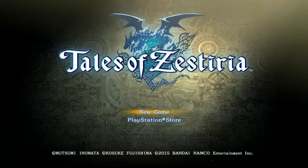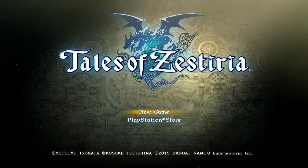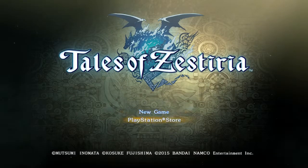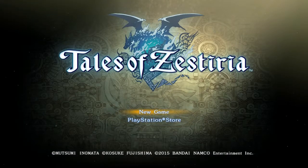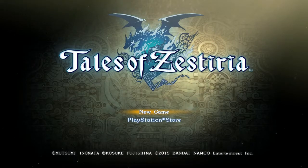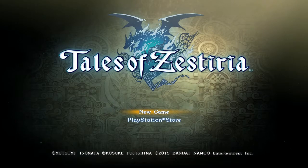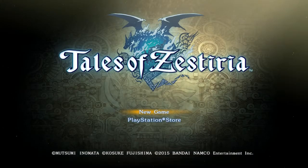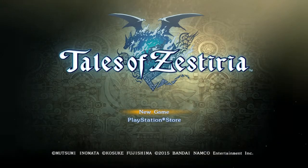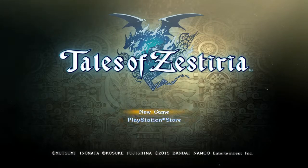Quick thing before we start. This is the PS4 English version of Tales of Zestiria, all in English. I'm not using Japanese audio or anything like that. When I first booted up the game, it asked if I wanted Japanese or English audio, and I chose English so I can understand what they're saying. Also, I wasn't sure if subtitles were enabled, because literally when I turned on the game it asked me the audio setting and then put me at the new game spot, so I thought this is probably a good place to start the playthrough.